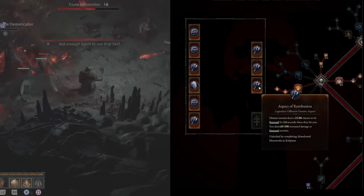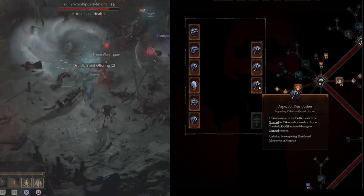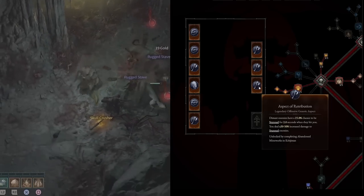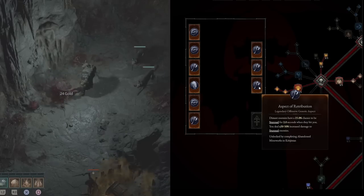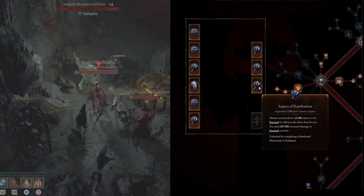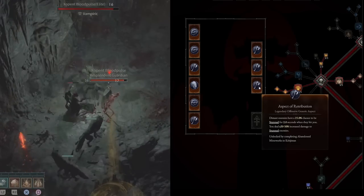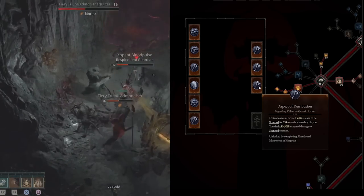The reason Aspect of Retribution is so good is because Boulder and Pulverize both have stuns, plus this gives you a chance to stun enemies that hit you. Then you deal 30% increased damage to stunned enemies. So when you're ready to overpower with Pulverize, use it on an elite — they get stunned, follow up with a Landslide, and I guarantee you'll just one-shot that guy with all the bonus damage stacked on top.